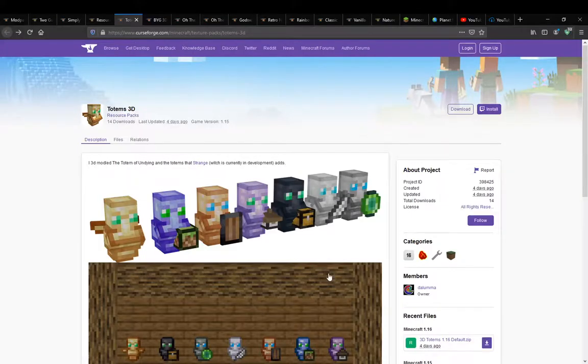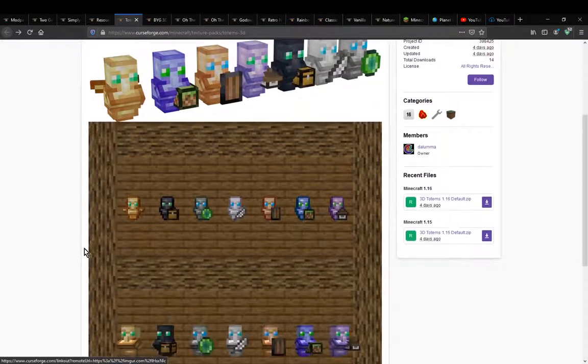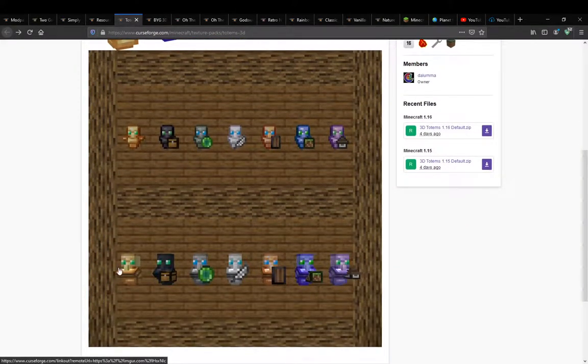Hello everyone, and welcome to another resource pack overview, this time on Totems 3D — a resource pack that simply adds the ability for the totem, as well as totems from the Strange mod, to have 3D textures.